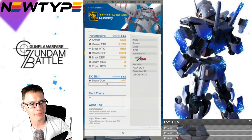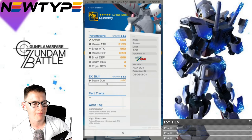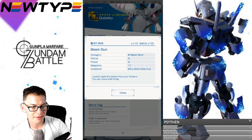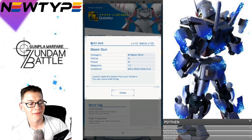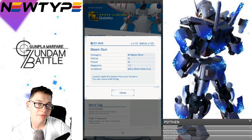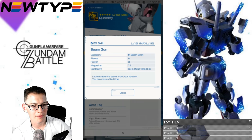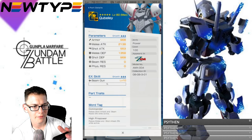Now looking at the arms, you have a pretty decent melee attack — you get more in the defensive stats though. The EX skill is beam gun: beam shot, piercing A, power D, 11 rounds in the magazine. Launch rapid-fire beams from your forearm and you can move while firing. That is way better than the Zeta shield and arms — you get more rounds per magazine and the piercing is A, which is definitely higher. This is really, really good for EX arms.